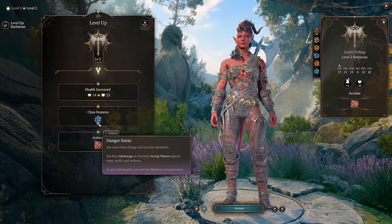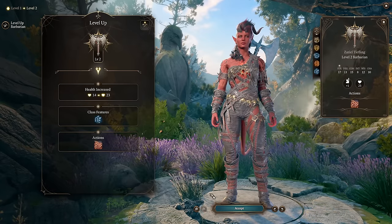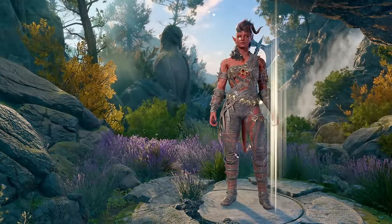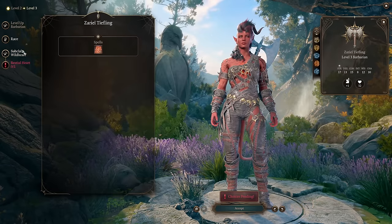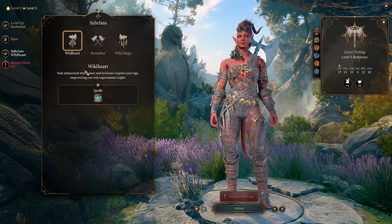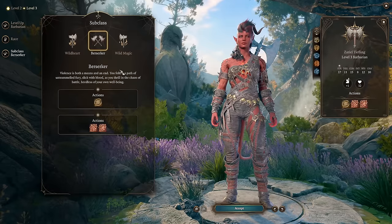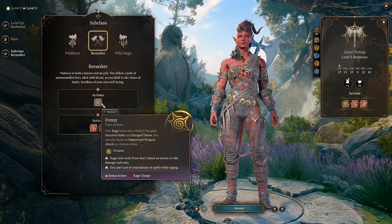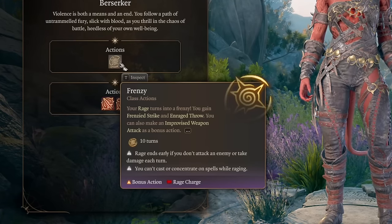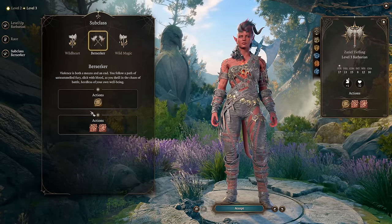Karlach first. Level 2: no choices needed — you just get Danger Sense, which helps in dungeons against traps, and Reckless Attack, a core barbarian attack you'll use constantly. Level 3: you get an additional Tiefling spell, and most importantly your subclass. For Karlach, pick Berserker — it's the easiest and most straightforward subclass. Berserker unlocks Frenzy, which is a more advanced version of Rage, granting Frenzied Strike or Enraged Throw as a bonus action while Frenzying.